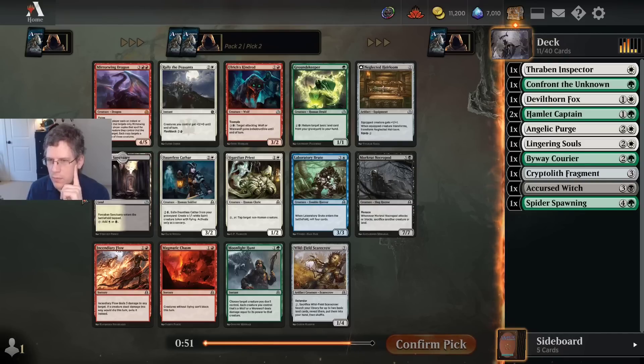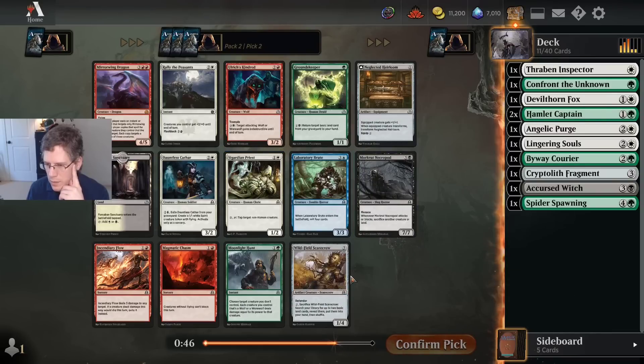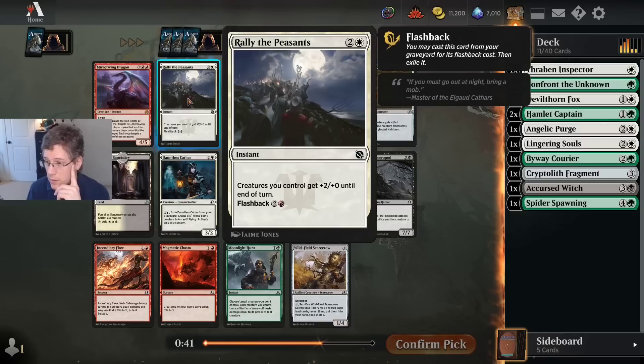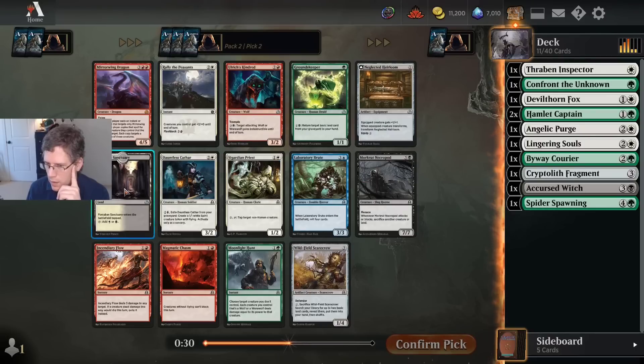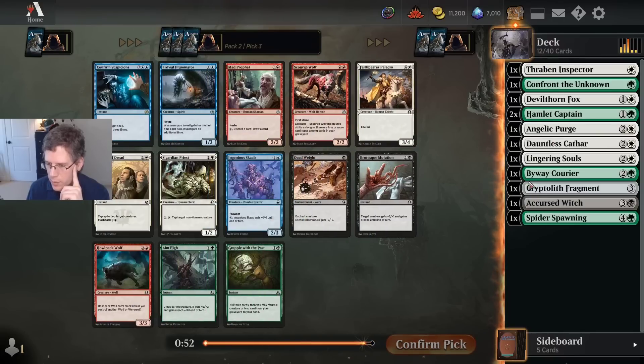Here we have a Dauntless Cathar and a Sigardian Priest. Rally the Peasants is also actually a very strong card, but I don't think I'm going to want to dive into having Red mana in my deck — you kind of need both sides of this card for it to be great. I think I'm just going to take Dauntless Cathar. I already had a lot of two drops — sometimes I would make the opposite pick there. It depends on how many two drops and how many three drops you have.